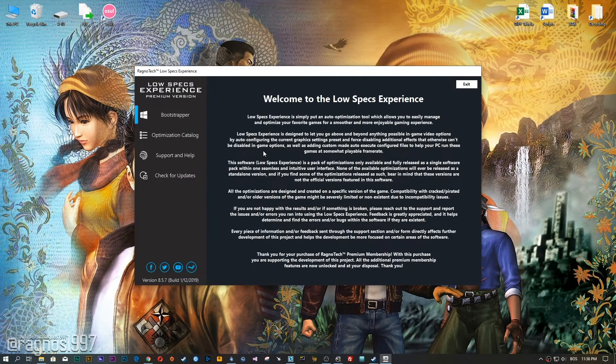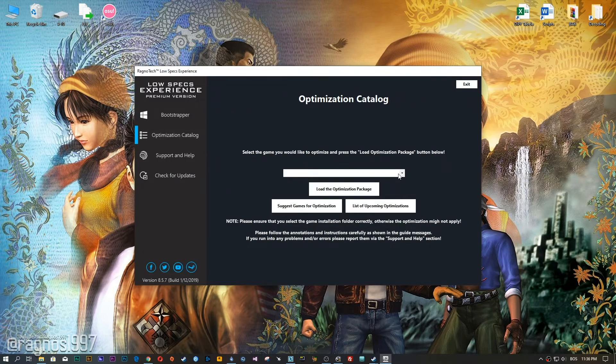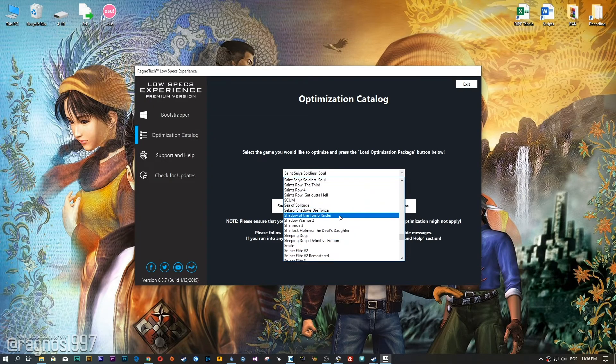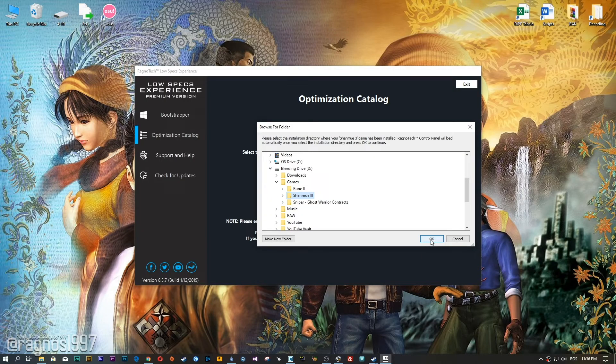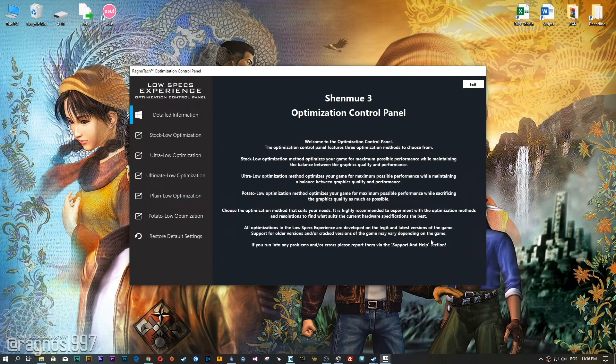Now start it and head over to the optimization catalog section. From this drop-down menu select Shenmue 3 and then press load the optimization package. Now select the destination folder where your game has been installed and then press OK and the optimization control panel will load.